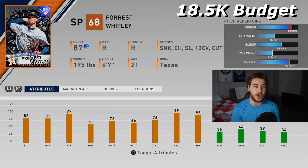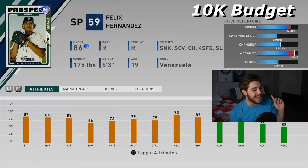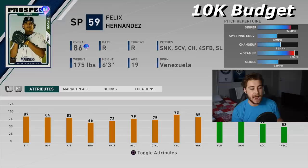Felix Hernandez is another great budget card, always a really good value. Sinker, sliding curveball, changeup, four-seamer, and a slider, coming in at 8,500 stubs. Real solid — going to throw gas, 99 mph on that four-seam. Good per-nines: 84 H/9, 83 K/9. Not as much control, but still really one of the best budget pitchers that you can get.